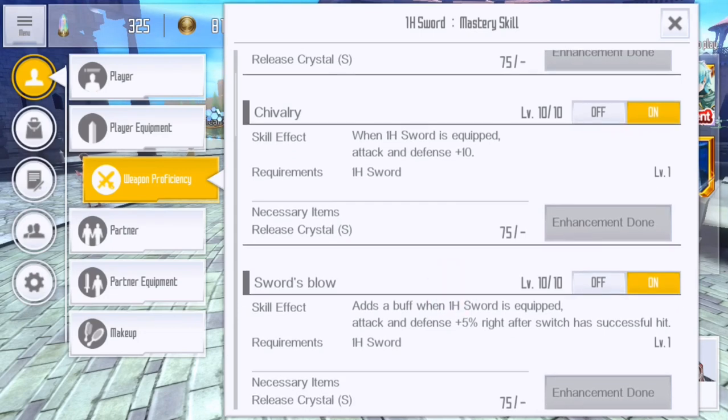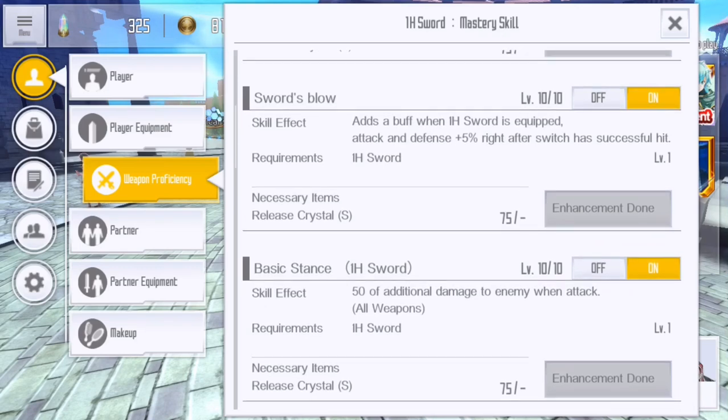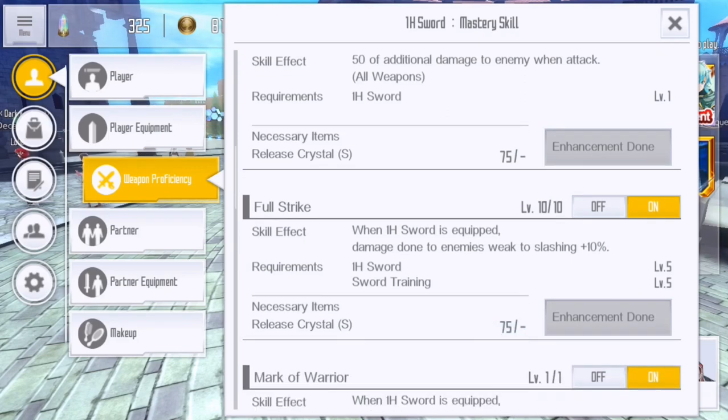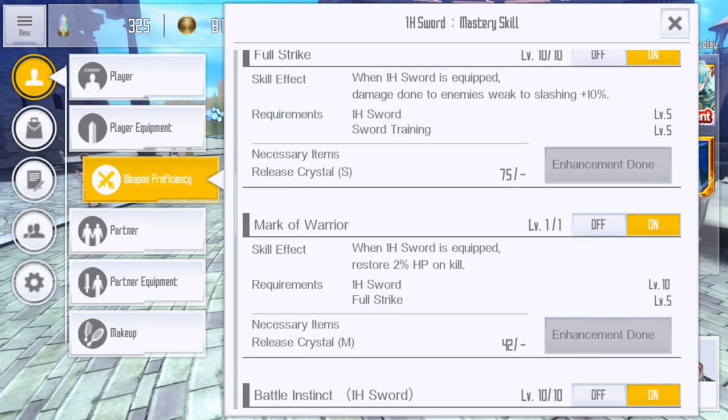Chivalry is going to give attack and defense — it's flat, it's not a lot. Do it as you can or just get it to five and move forward. Swords Blow gives you 5% attack and defense right after a successful switch. Most of us are running burst on switch, so it's going to hit with that switch and then up the damage on your burst. Basic Stance — fill that baby up when you have time. If you're new, don't waste your RC on that right now. It's too precious — come back to it, it's only flat attack.